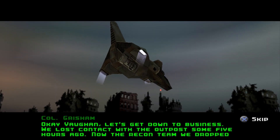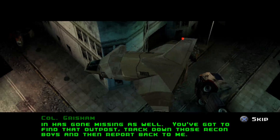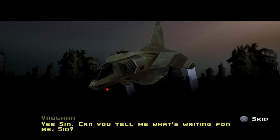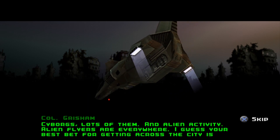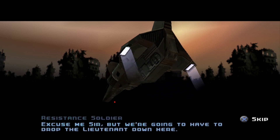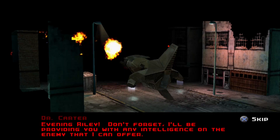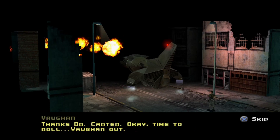Vaughn, let's get down to business. We lost contact with the outpost some five hours ago, and the recon team we dropped in has gone missing as well. You've got to find that outpost, track down those recon boys, and report back to me. Cyborgs — lots of them — and alien activity. Alien flyers are everywhere. Your best bet for getting across the city is using the old train network. Riley, don't forget I'll be providing you with any intelligence on the enemy that I can.